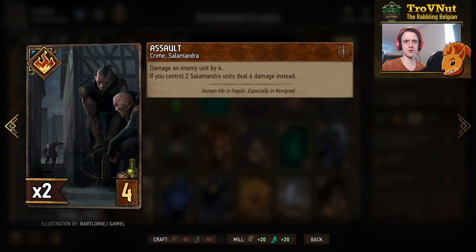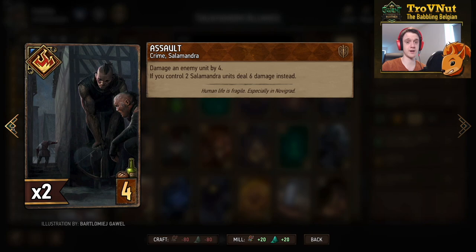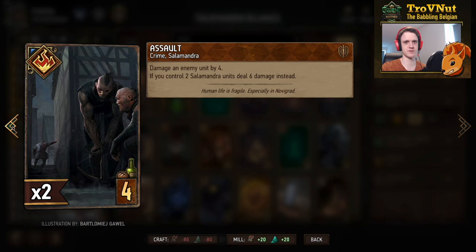We also have Assault — a crime card that damages an enemy unit by four. If you control two or more Salamandra units, you can deal six damage instead. Six damage with removal is very, very good, and most of the time you'll definitely have two Salamandra units on the field.